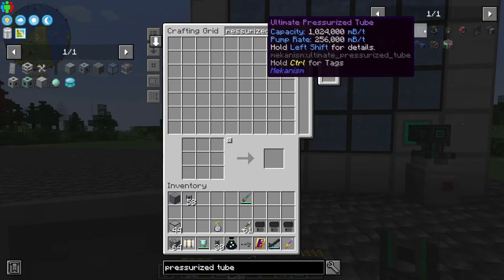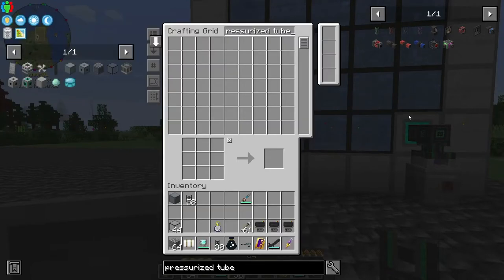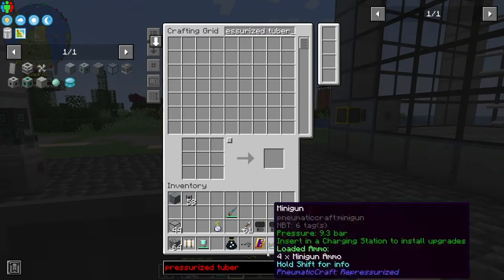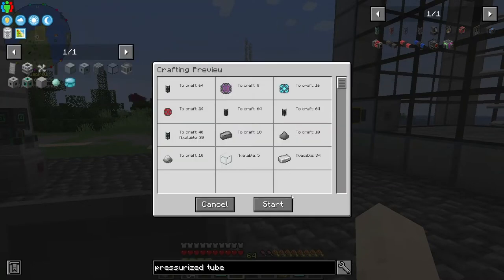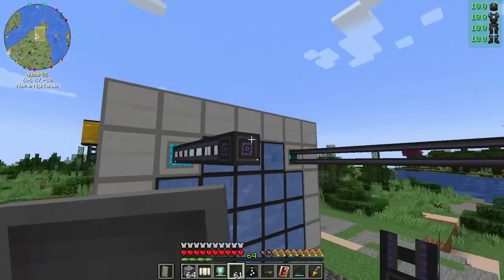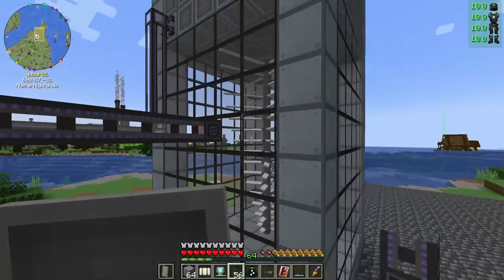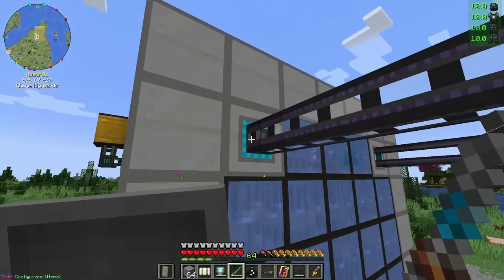There we go — I don't think I have these in the auto-crafter. Ta-da! Ultimate pressurized tubes — I might not need them all but there you go. Now we need to put this to output. Oh look, it's already got the steam in it — no wait, it doesn't, it just looked like it did.